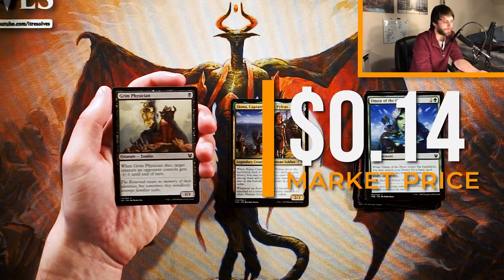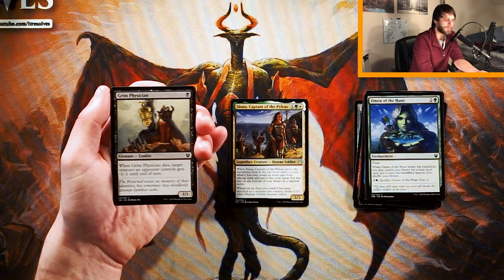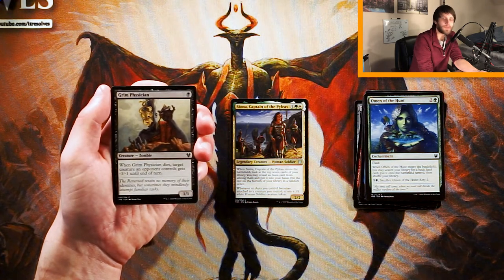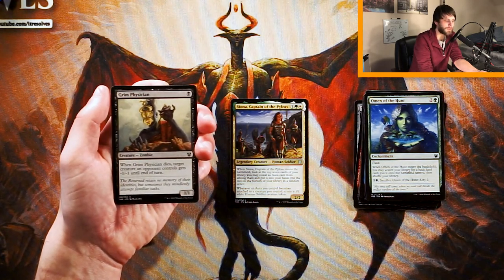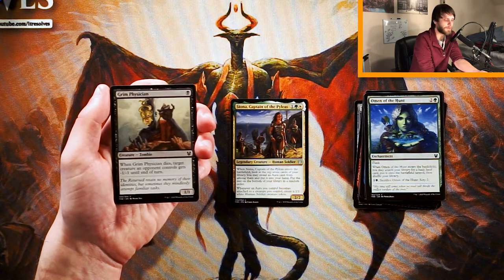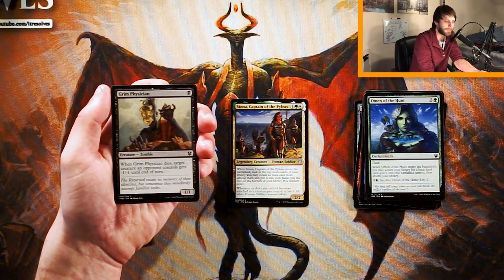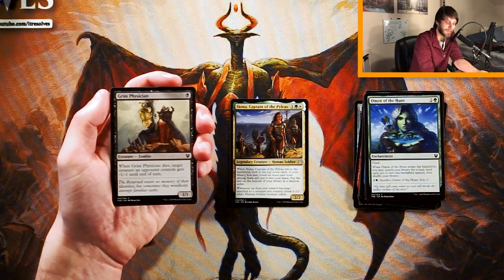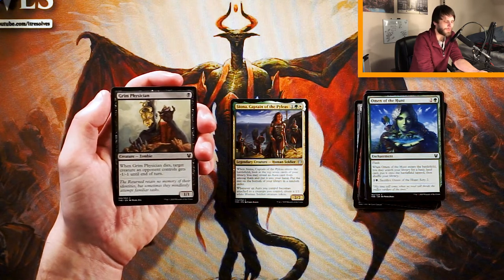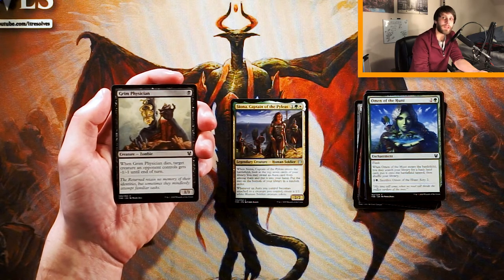Grim Physician is a 1/1 for one black. When it dies, target creature an opponent controls gets minus 1, minus 1 until end of turn. I don't know how great this card is, honestly. It's a 1/1 for one — perfectly fine stats, not amazing. When it dies, it does have the upside of giving something a -1/-1 counter, and hopefully you can utilize that to deal with something bigger during combat. If you block a 2/2 with it, you can tag it with a -1/-1 after it dies, which is great. It works very well in the sacrifice deck, but I don't think it's worth first picking — you really have to be in that deck to use it to its fullest potential. That said, it's probably a perfectly fine one-drop that I'd play if I was in that color.